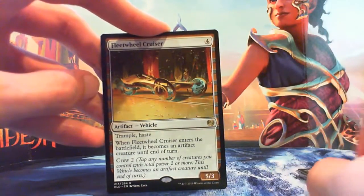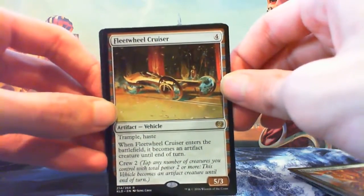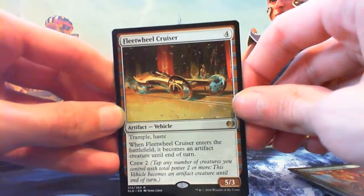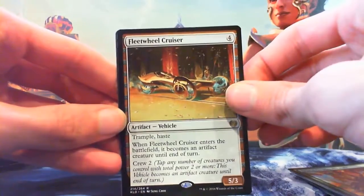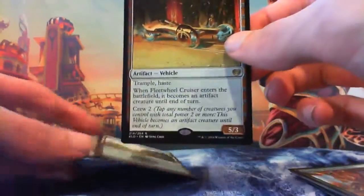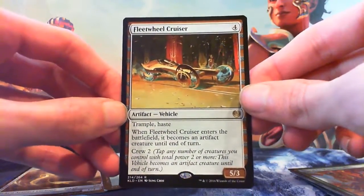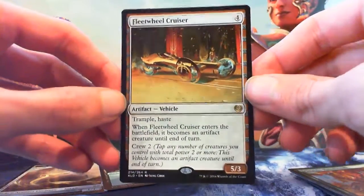On to our rare — Fleet Wheel Cruiser. Welcome to Vehicles deck, I guess. 4 mana for a 5/3 artifact vehicle with Trample and Haste. When it enters, it becomes an artifact creature until end of turn, and it has Crew 2. No foil — we have a Forest and a Servo. Fleet Wheel Cruiser, not a bad rare. I had some fun with the Batmobile. Not bad pulls overall, pretty happy with that.